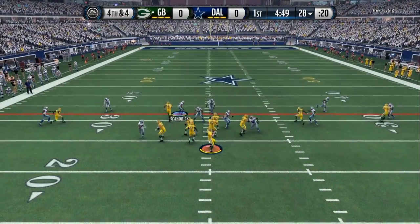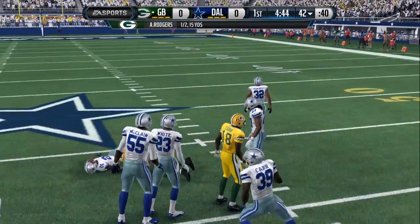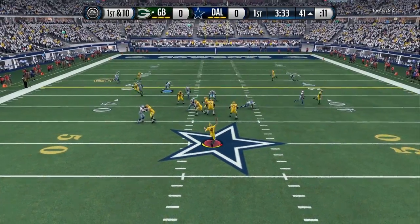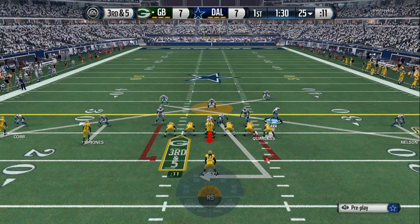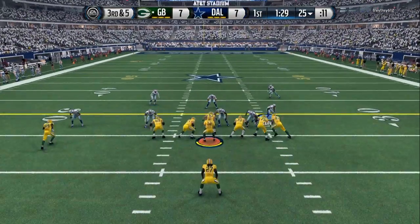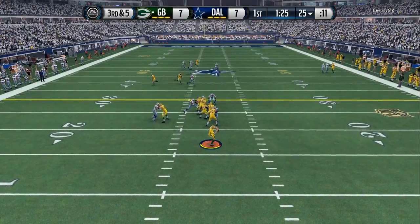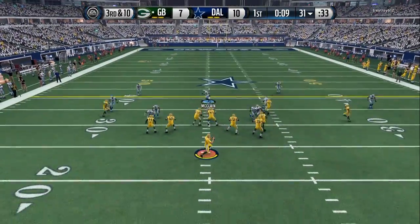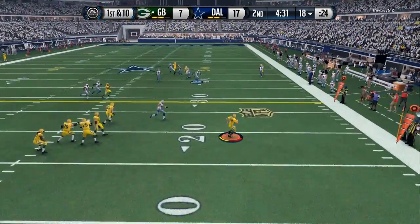I double team both outside wide receivers and gamble on the tight end because I think the pressure is going to get there. Instead, I don't really blitz — you see two defenders just standing there spying Rodgers. I played it like it was a real short down. I had no pressure. Right there, I double teamed Cobb and used my safety to guard a two-yard flat crossing route, but I left Jordy Nelson completely wide open. Then I double teamed the opposite side wide receivers and was guarding the tight end. He overthrows it but it's a tight throw.